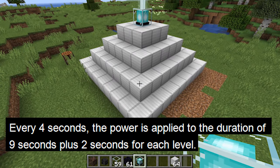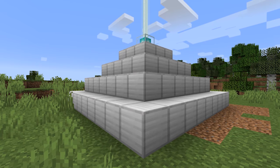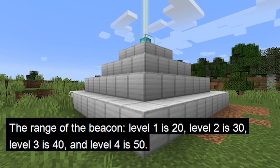The powers work as follows: every 4 seconds, the selected power is applied for a duration of 9 seconds, plus 2 seconds per level of the pyramid. So when a player travels outside the range of the beacon, they still will have the status effects for 5 to 9 seconds, or 13 to 17 seconds. The range of the beacon is: level 1 is 20, level 2 is 30, level 3 is 40, and level 4 is 50.